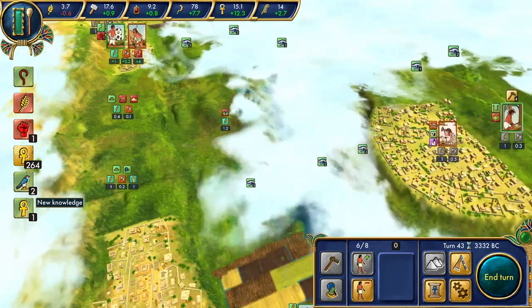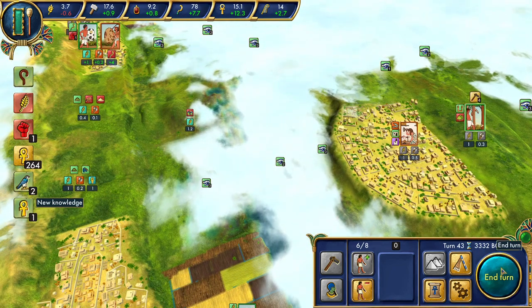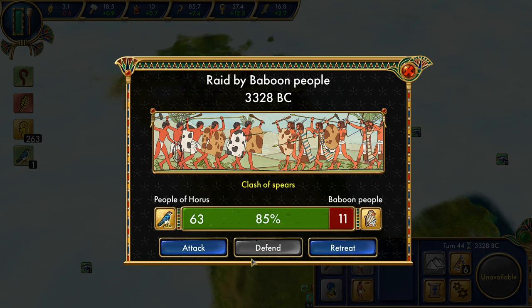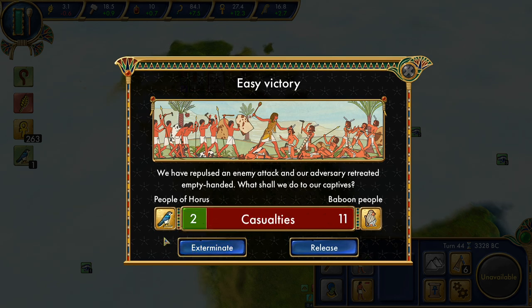We're still waiting for these battles while we clear out this thicket. The odds are 63 to 11, 85%. They surprised us with the pillage raid, but we have the favor of Horus on our side. The events didn't quite go our way — we lost a couple — but overwhelming numbers get us the victory.